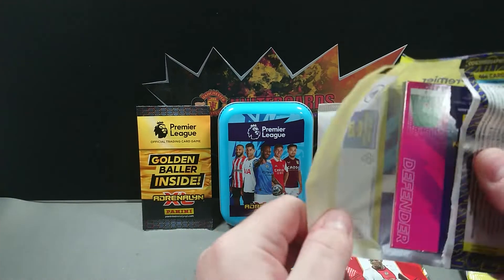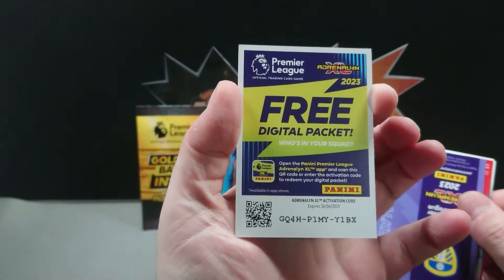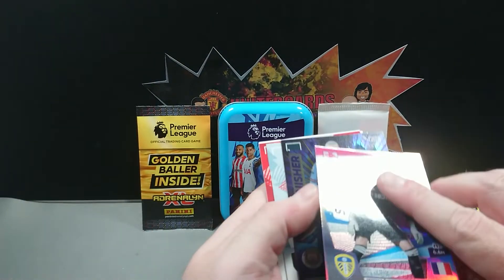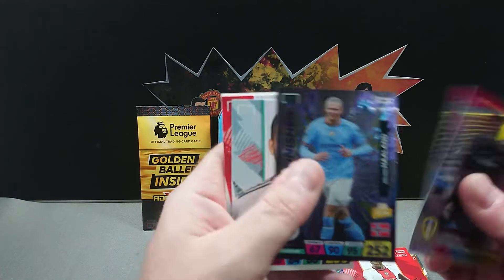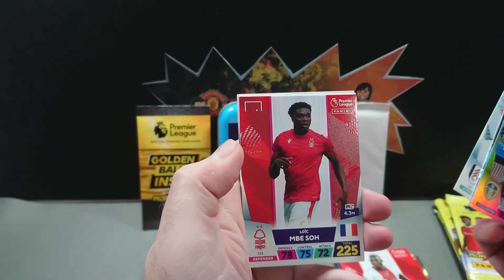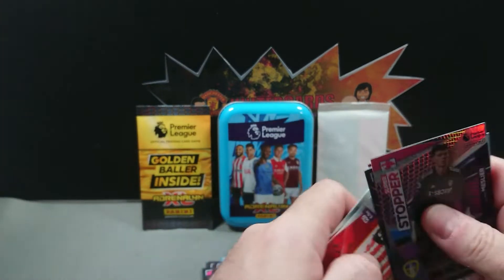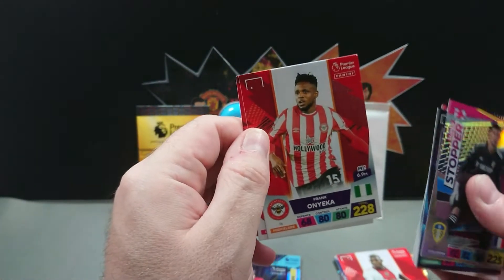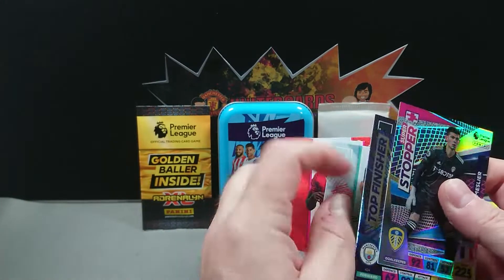We're doing quite well for the Manchester United team in this collection, and we've still got plenty more to open. There's the code, and we've got Elan Meslie, then Erling Haaland Top Finisher — so Ronaldo in one pack and Haaland in the next. Then Mitrovic, Mbabu, Anyaker, and Pontus Jansson.